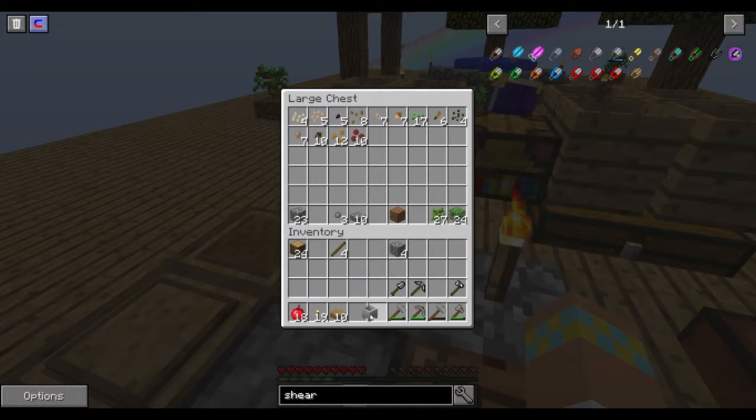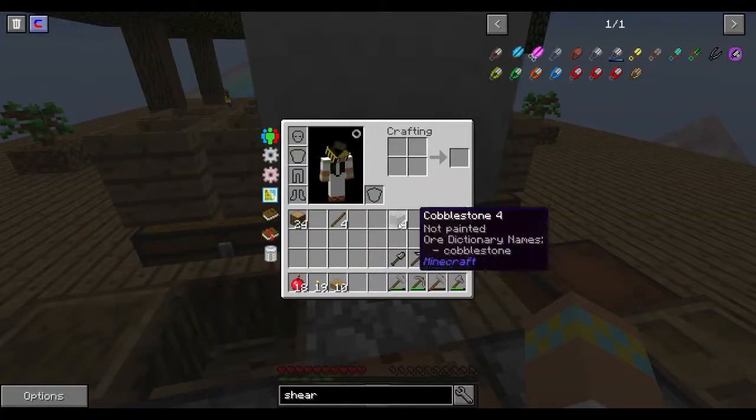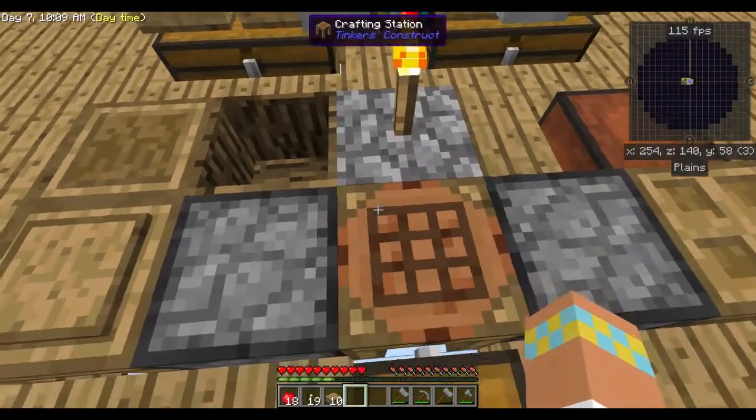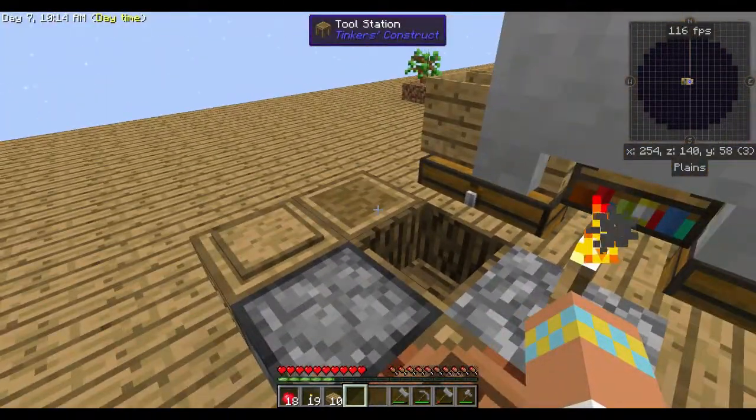We're going to throw this cobble on top of the torch and put our four cobble in there so it can be making lava for our cobble generator. And I was thinking — I played through the very beginning of this once.